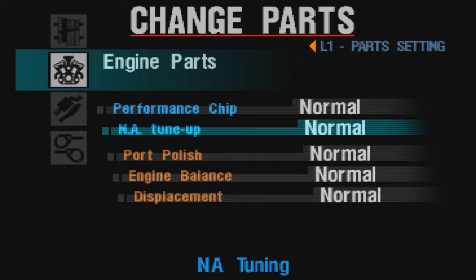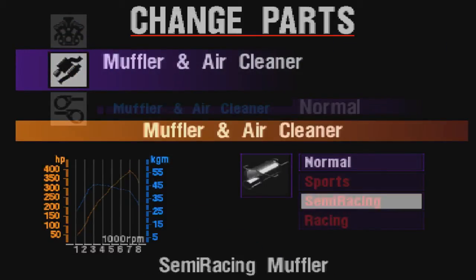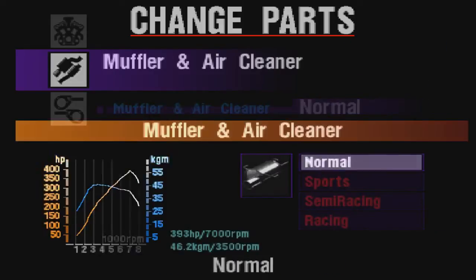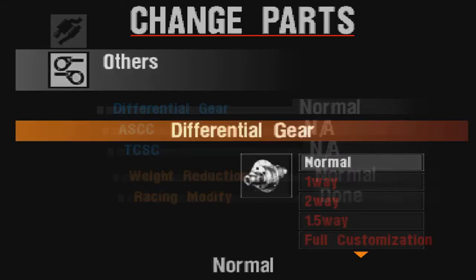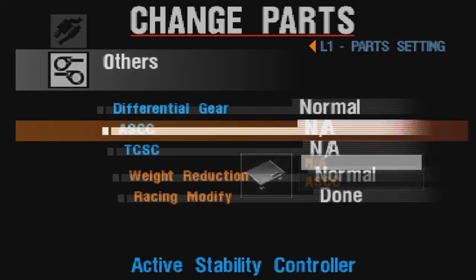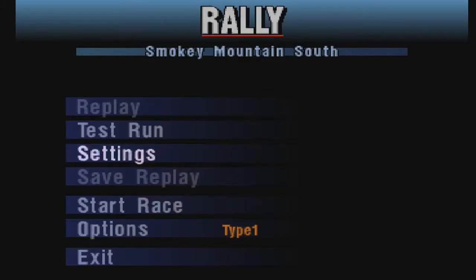Надо посмотреть, поставлены ли покрышки и можно ли ещё прокачать. Судя по всему — нет. Только резина, всё остальное ей уже ничего не нужно — гоночный аппарат. Зайдём в настройки колеса — смотрите, стоит сразу Dirt. Интересно, что везде в настройках стоит Normal, то есть стандартные запчасти, но на самом деле это видимо уже гоночные части.